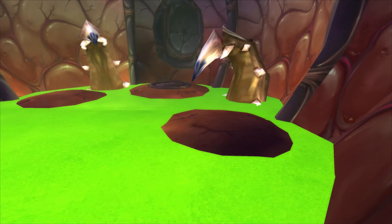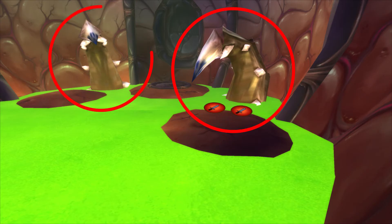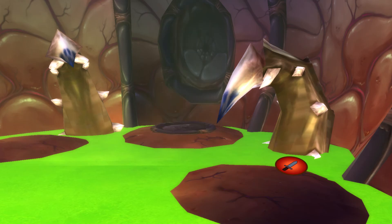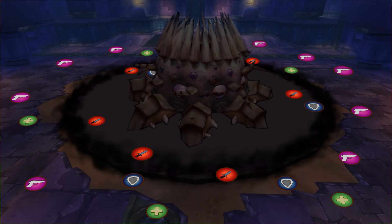Players will randomly get taken into another room. They need to nuke down the tentacles in here. If you're going to die or you kill the tentacles, stand on the platform to get taken back up. Once the tentacles die, C'thun takes extra damage. This is how you kill him.